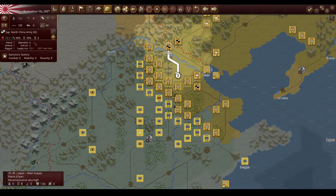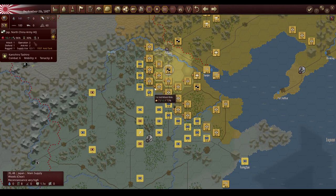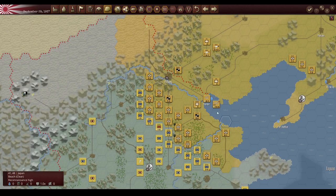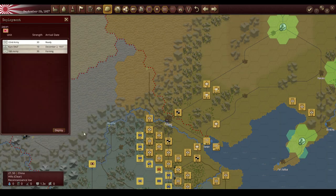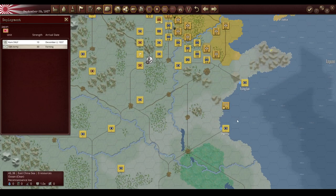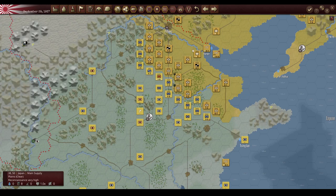I want to make sure he's in range of everybody. If you see that little orange marker, that lets us know he's in range of these guys over here. We're also going to take a look at our deployment center — we do have a 22nd Army and another SNLF force on the way. Yet another naval force on the way that's hopefully going to be able to help us out here — the Kure SNLF.